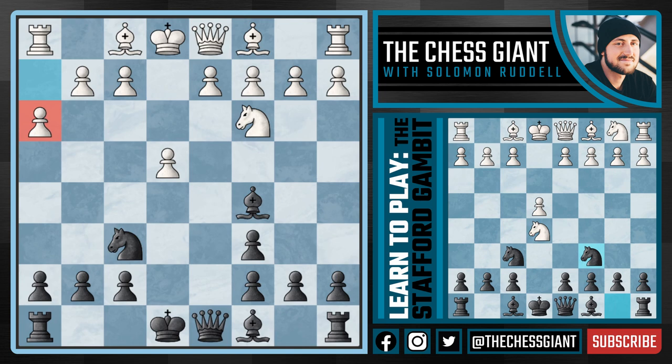And usually against this, Eric Rosen and others usually go with B5 looking to play B4, attacking that Knight which is currently defending the pawn on E4. However, there's a new line that is very fun and honestly pretty crazy: G5.